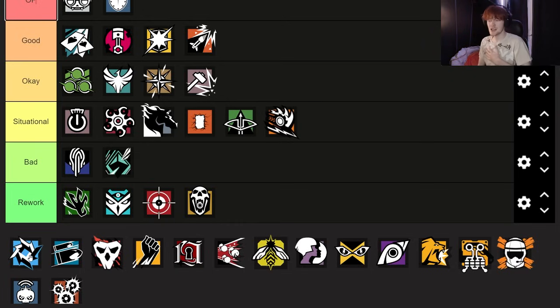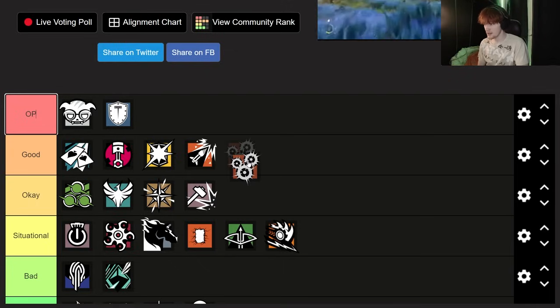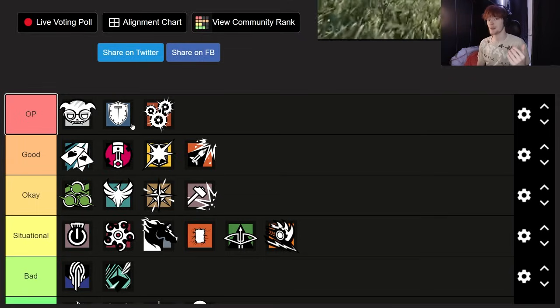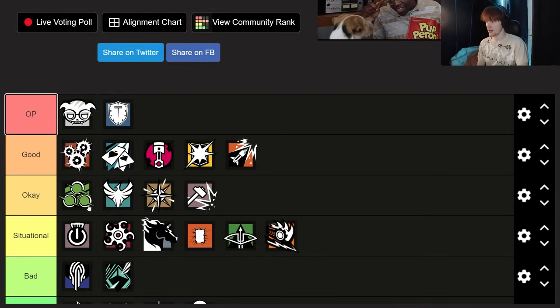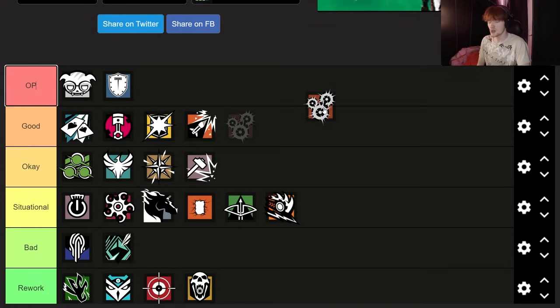Moving on to operators that are actually pretty good — I think Ying is an exceptional operator right now, in one of if not the best state Ying has ever been in terms of the meta. You can make a case for Ying being OP, especially in higher lobbies where people know how to play her correctly. But I also think Ying is just good because if they nerfed Ying, I wouldn't be happy about it. So I'm going to stick Ying in good at the top of good. By the way, none of these operators within their categories are in order — I'm just throwing them in the categories.